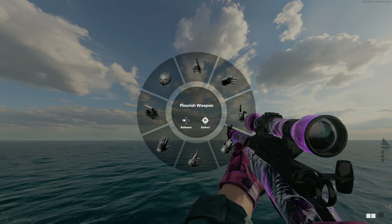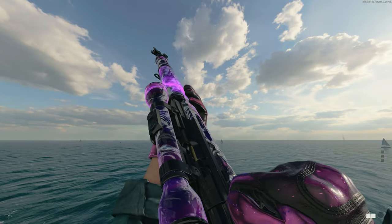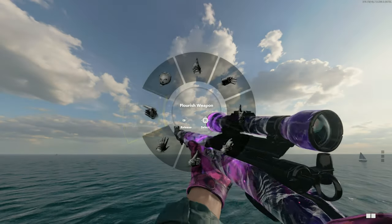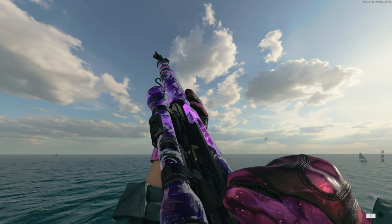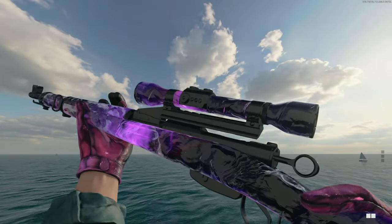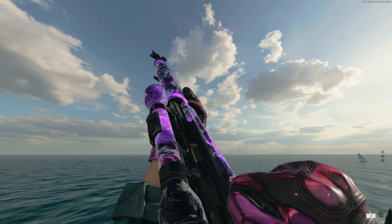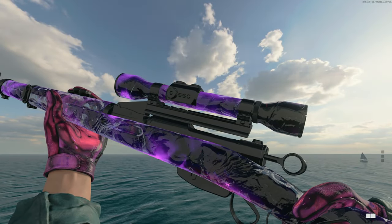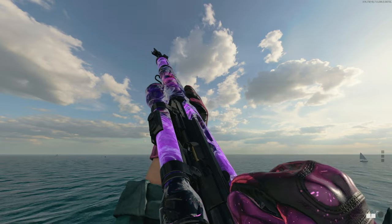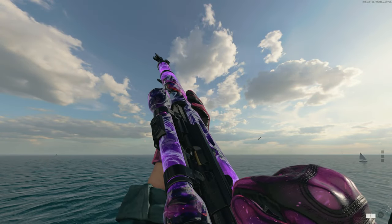It is a huge pet peeve of mine where weapons have camos that don't cover essential parts — like with an LMG if it doesn't cover the mag, or with a sniper if it doesn't cover the scope. But we don't got to worry about that here, this gun looks beautiful. Here's what the Swiss looks like in game with Dark Aether — this thing is beautiful, has to be one of the best weapons with any camo on it. The camo stretches over the barrel, the stock, the body, and onto the scope. It just looks great, very tasteful with a secondary color — I can't name a gun that looks much better than this.